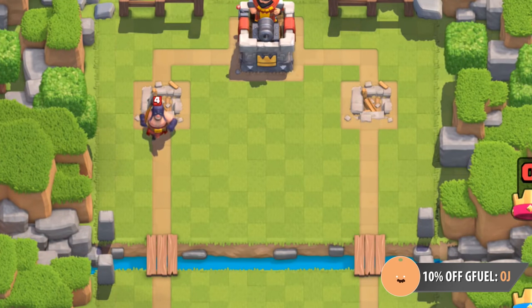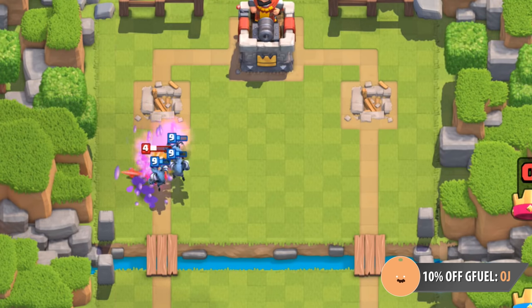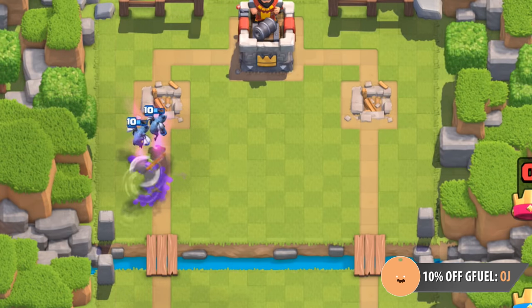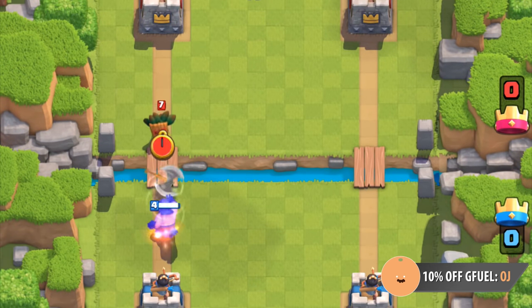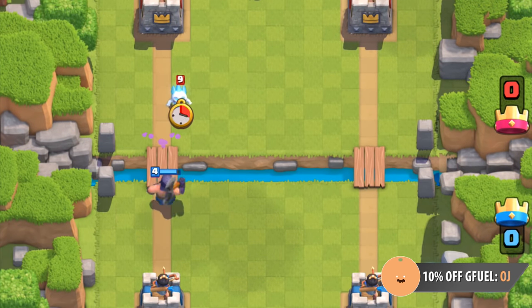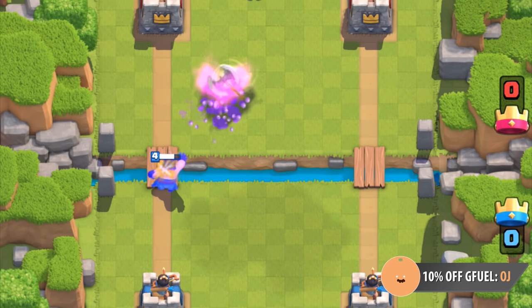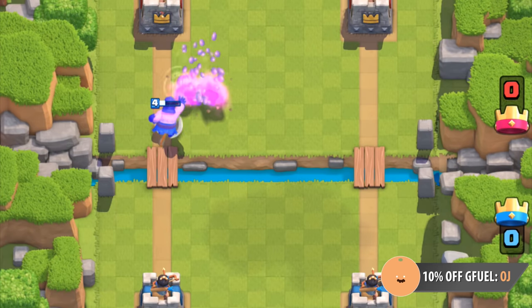When the Executioner dies, his axe will still continue to fly in the air and eventually come back to where he was. The axe will still deal damage and will kill whatever is left in the axe's path. He can deal with swarm units really well — he can kill Dark Goblins, Fire Spirits, Ice Spirits, Stab Goblins, Minions, Skeletons, Spear Goblins, and Archers in one attack.